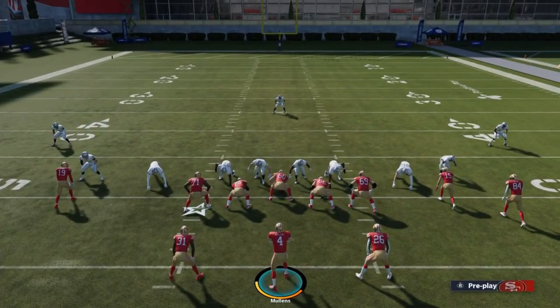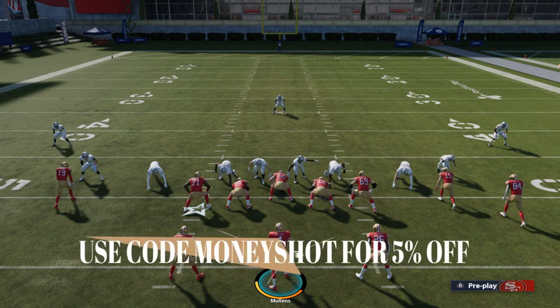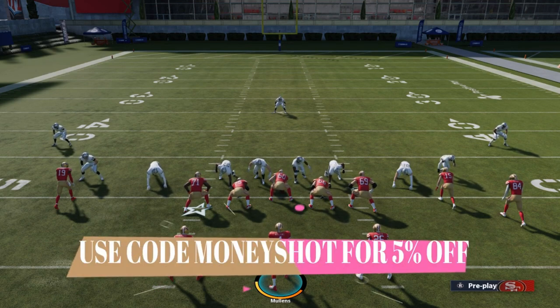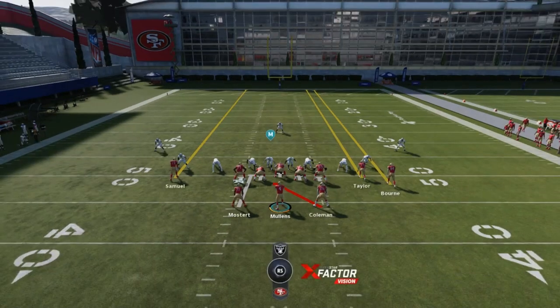Before I get into the video, this video is brought to you by my sponsor MMOXP.com. If you guys want to get your MUT team up like mine — I currently have about a 93 offense, 94 defense — check them out, link in the description below. Use discount code MONEYSHOT for 5% off your order. They already have the cheapest coins on the market, and you can get an additional 5% off with that discount code.